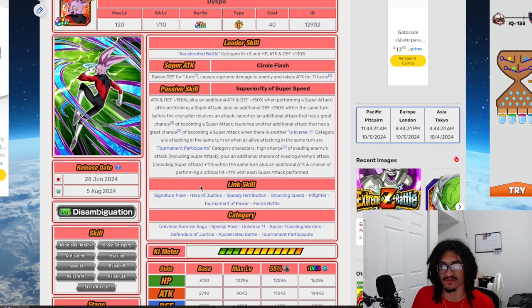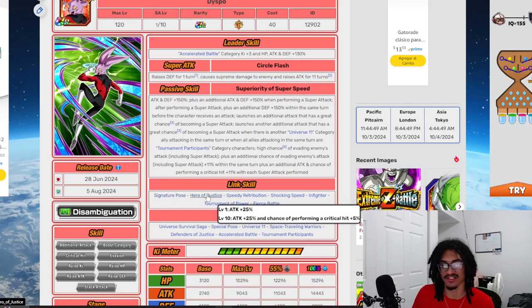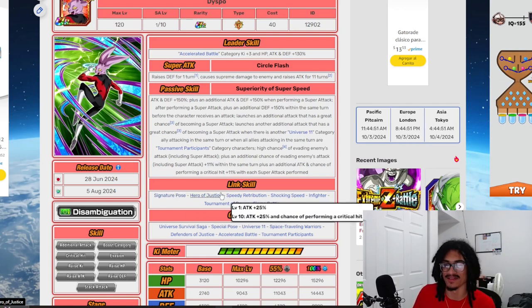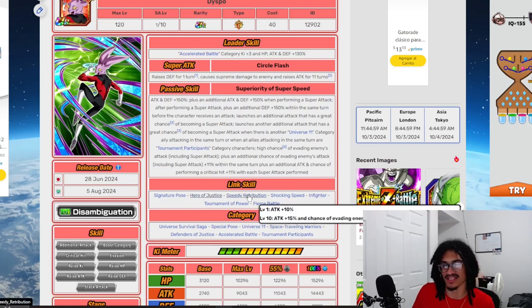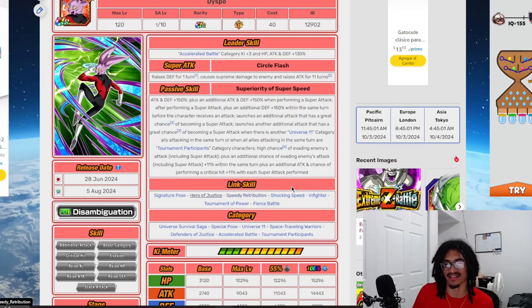His link set is: Signature Pose, Hero of Justice, Speedy Retribution, Shocking Speed, Infighter, Tournament of Power, and Fierce Battle. His link set is solid for Tournament of Power and looking alright for Universal Saga. Speedy Retribution is a dodge/attack link, and his link set overall is not completely terrible.